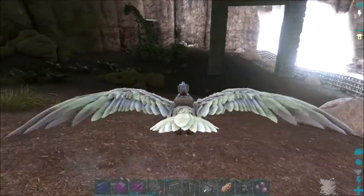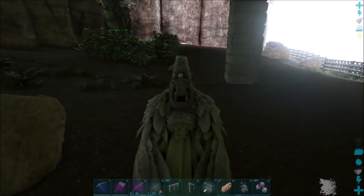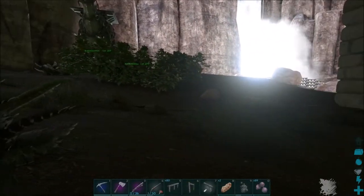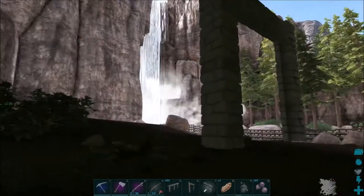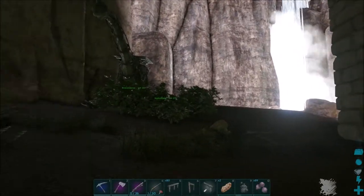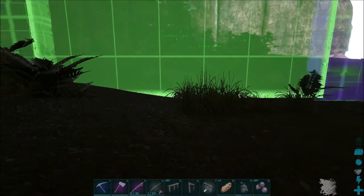Over here I've already got some of the foundations put down and I've got a behemoth gate already put up there as you can see. I've been trying to adjust the settings to try and get it to look better but I'm still having some issues. Let's go ahead and put up this other behemoth gate over here.